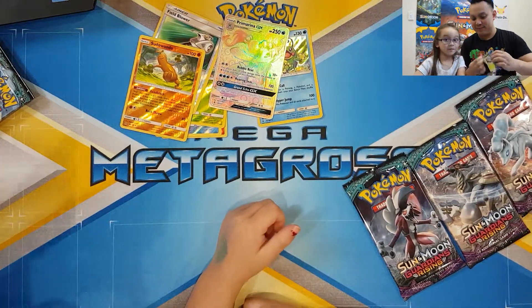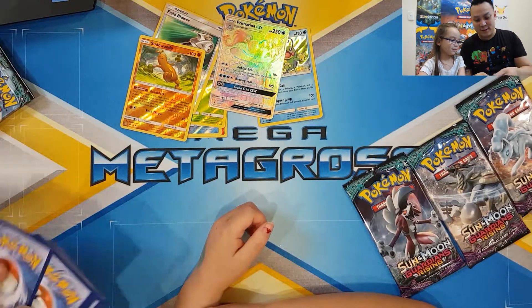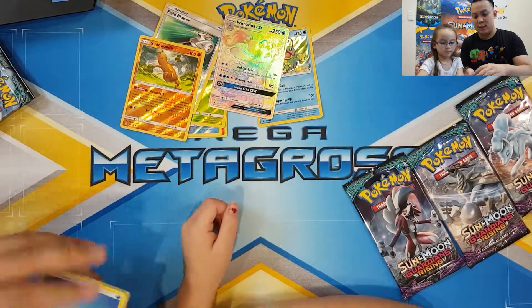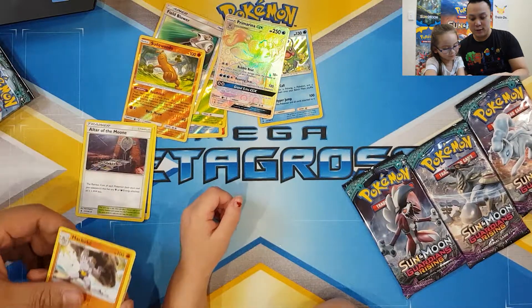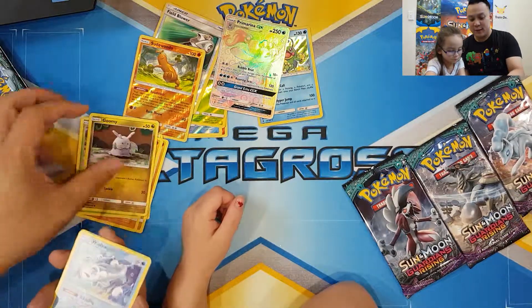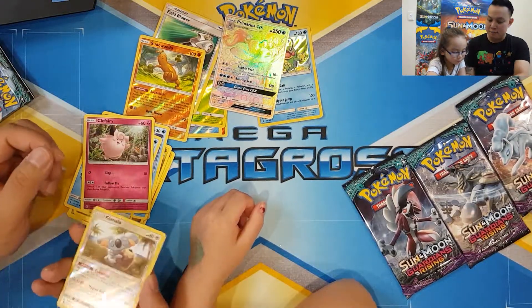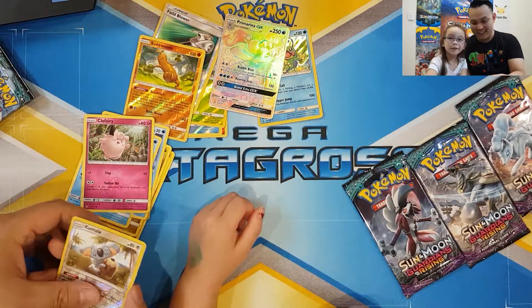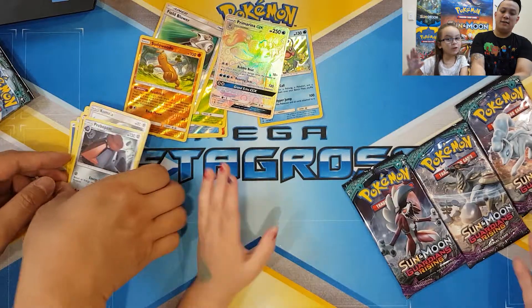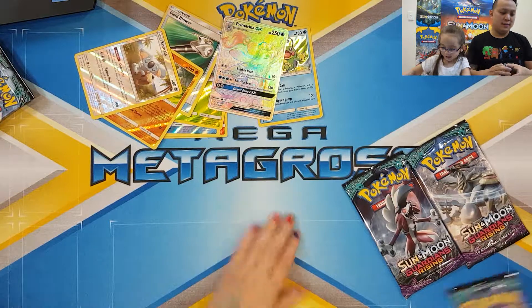Looks like you're going to get better luck - you always get the better luck than me. One, two, three, four. So beautiful! Movie Energy, Altar of the Moon, Machop, Gliscor, Whirlipede, Goomy, Swirlix, Clefairy, and a Probopas. Which one should I have next? Nine Tails!